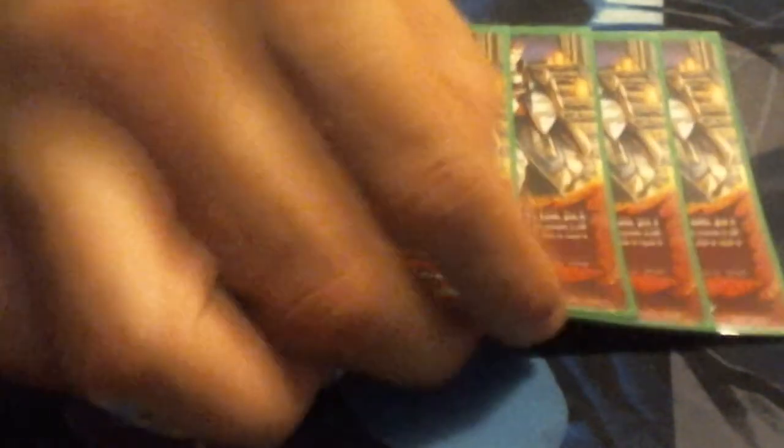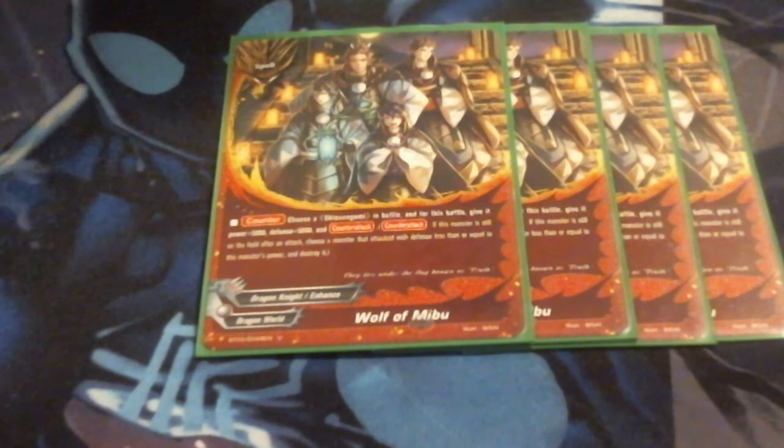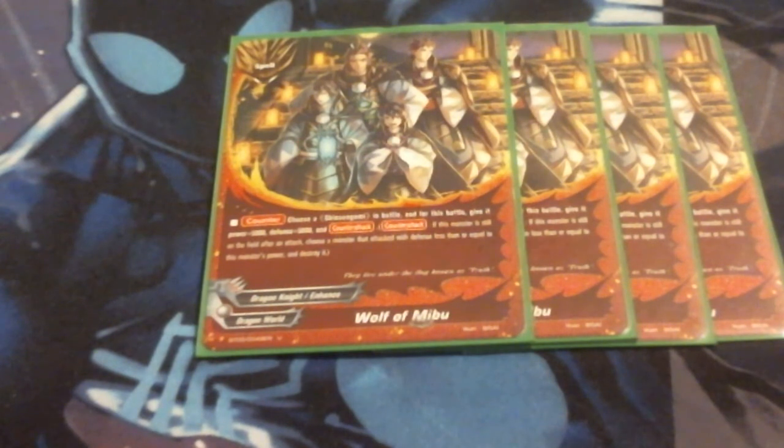Wolf of Mibu — this is the card that Hijikata allows us to go get. Its ability is Counter-Attack: choose a Shinsugumi in battle, and for this turn it gets plus 5, plus 5 as a counter-attack. It gives a ridiculously high buff on counter-speed, whether it's your turn or the opponent's turn, to let them overpower the unit. Sitting at 5k plus 5 is really, really nice, and having it as counter-attack is the icing on the cake. We're running 4 of this. It's searchable from the drop zone by Hijikata, and we want to play it as often as possible to keep their board cleared, even on their own turn.